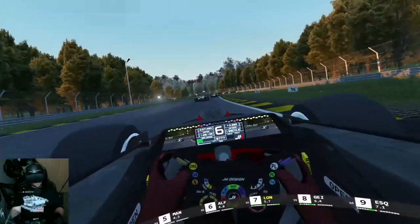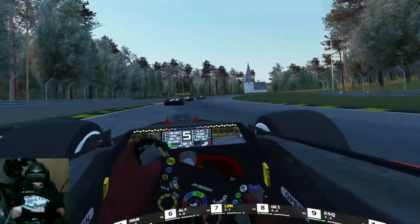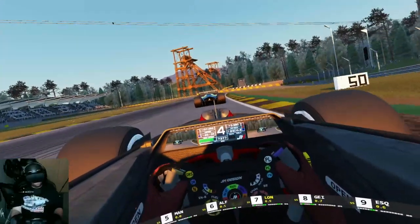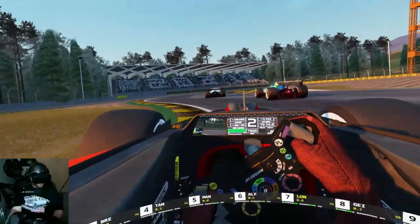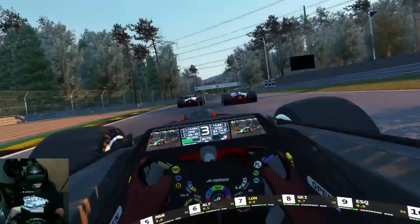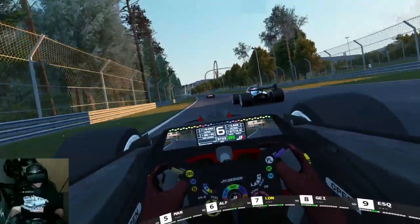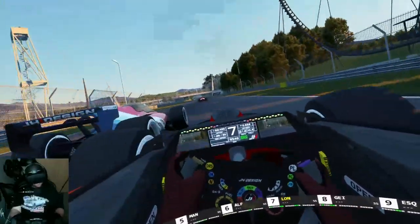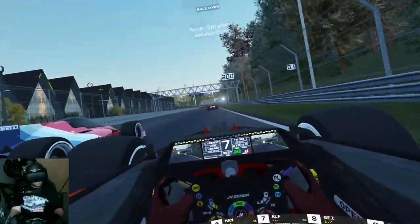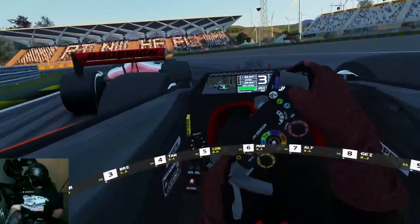I might be able to get this guy through the final corner, but I'm not sure. Come on — nope, I don't think it's happening. Am I really going to walk away with a P-4 here? No, he blocked me. I think that puts me in P-5 — yeah, P-5.